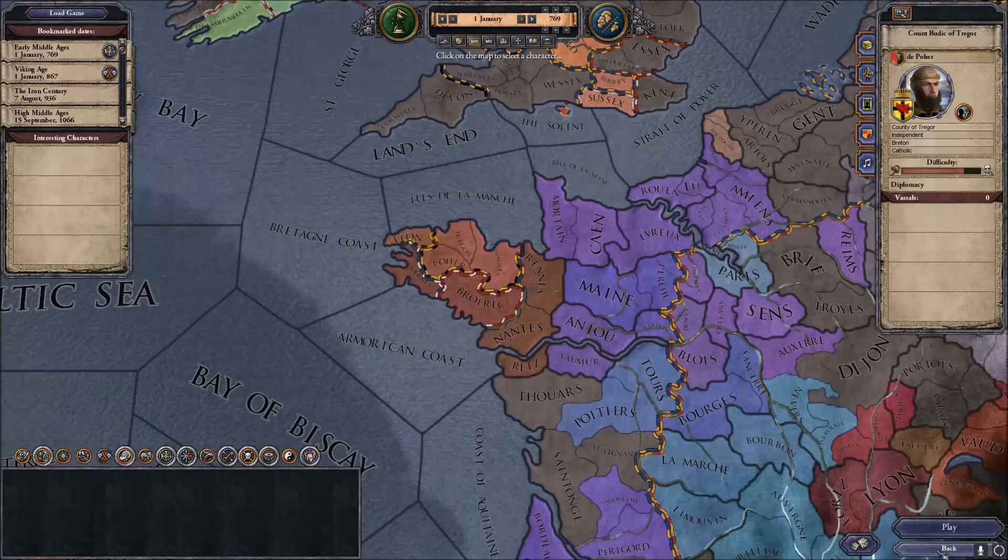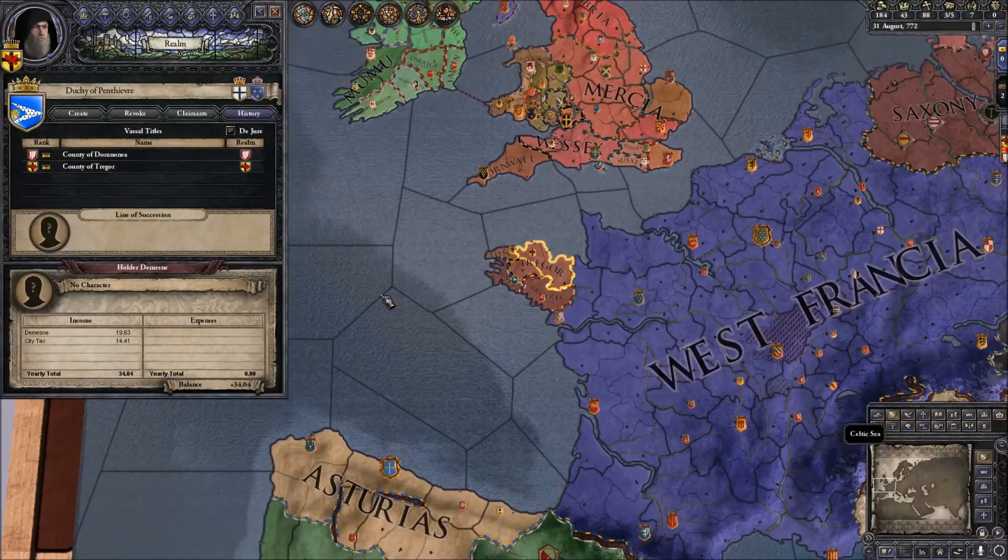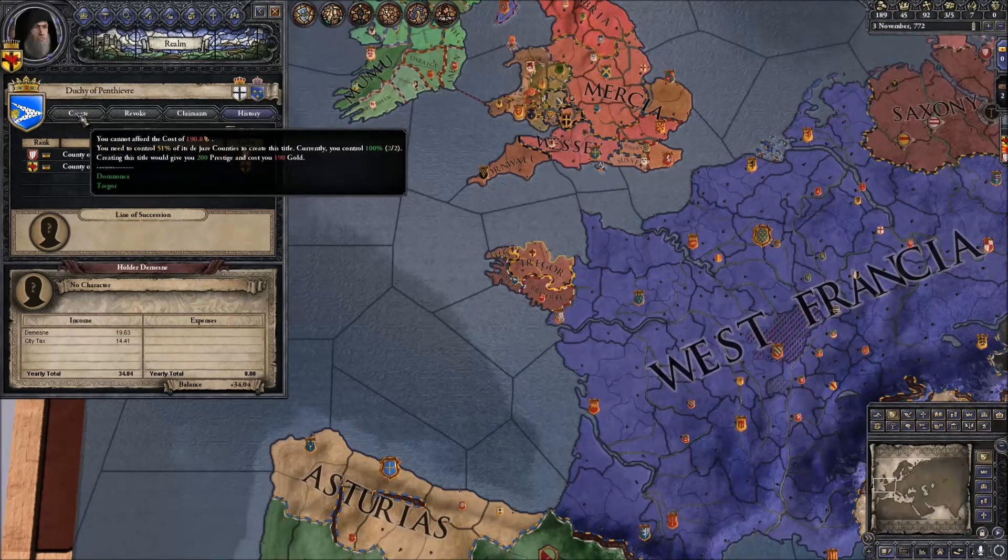Start in 769 as Count Buttock of Traeger in Brittany. Now just wait until you have enough gold to form your dukedom. When you do, create the title.